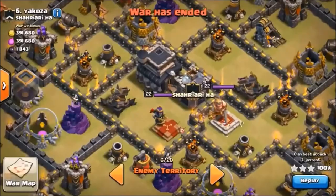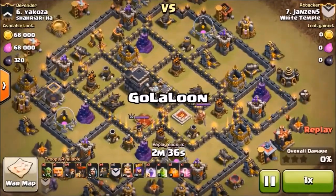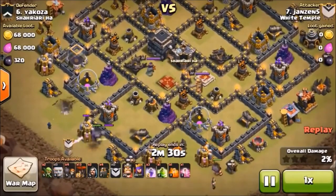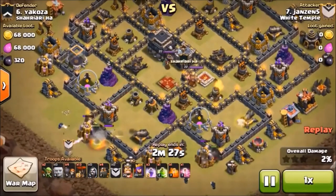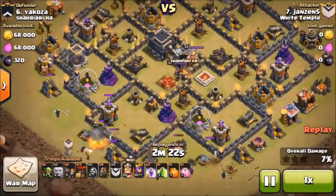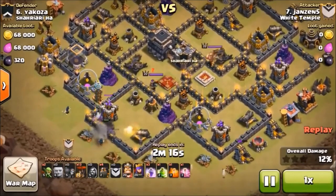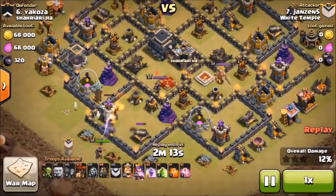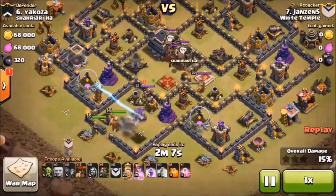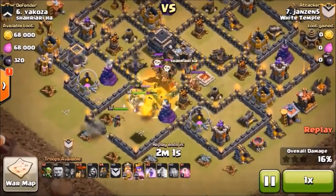The next attack we're going to highlight is against the number six base. This is going to be Jansen5 attacking the Yakoza — a decent little anti-three setup here. Going to throw some giants down with the golem to make a giant funnel, hopefully take out that archer tower. While the giants are gone, wall break our way in and drop a kill squad. Trying to get rid of that sweeper — the archer queen looks like we're going to end up getting a tesla. There are clan castle troops and the air defense. Sneak that lava hound into this kill squad.